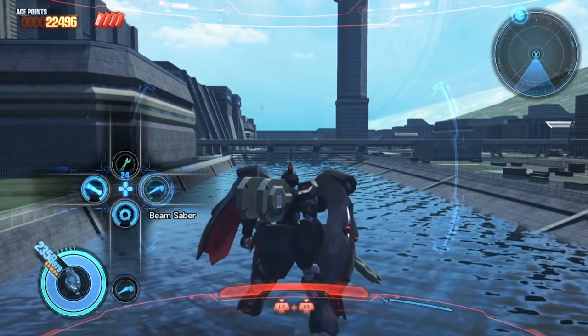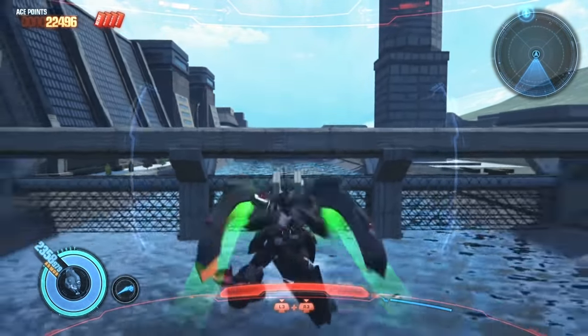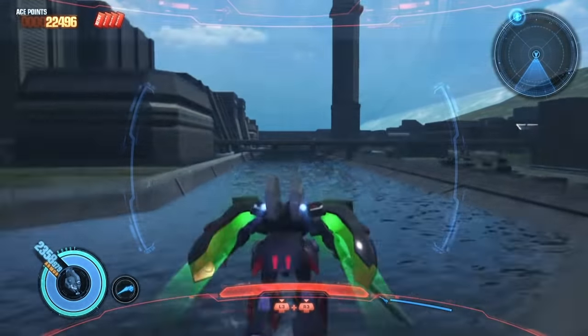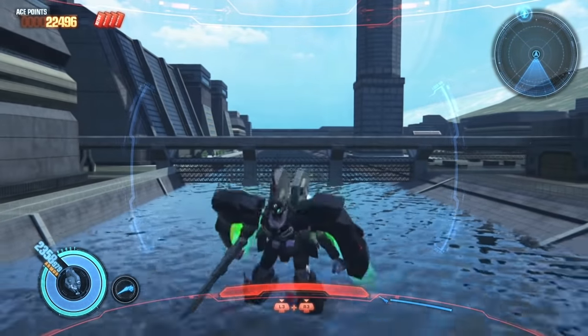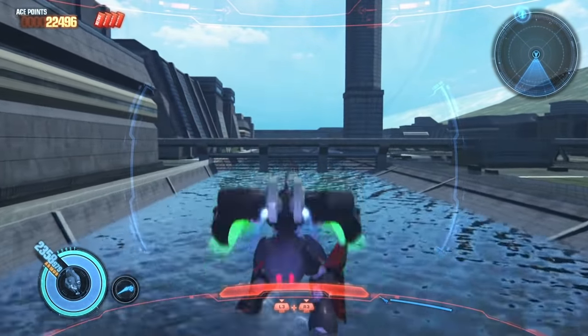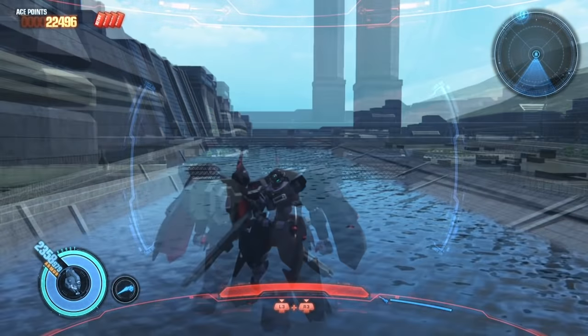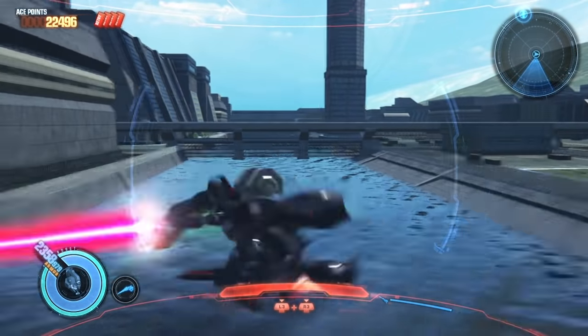Moving on to the optionals we have the Beam Sabers. It shares the same moveset as the Beam Sabers from the Age FX when pressing circle. At the end of the combo or by holding circle you perform a charge slash. It doesn't seem to do much more damage as usual but it has longer range and appears to have a higher chance of breaking parts. There is a short period where you cannot move after attacking, leaving you wide open to damage.